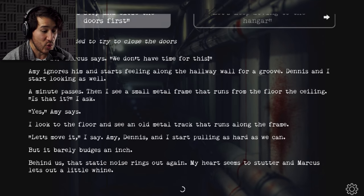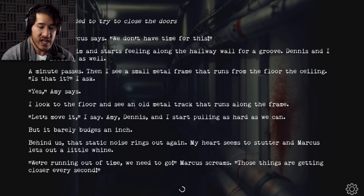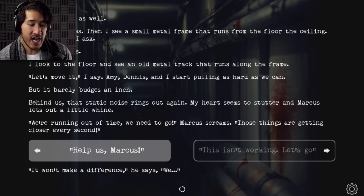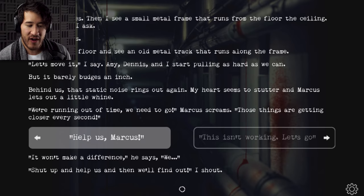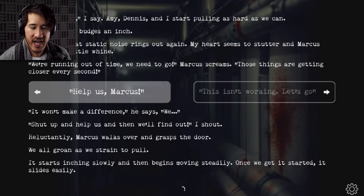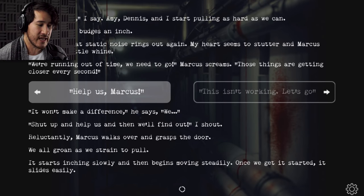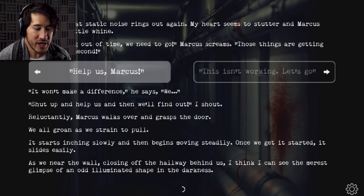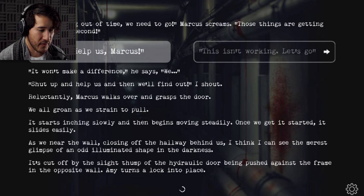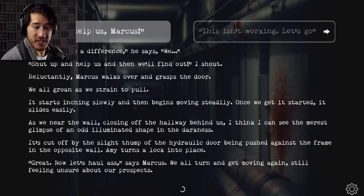Behind us, the static noise rings out. My heart seems to stutter. 'We're running out of time. We need to go — those things are getting closer every second.' 'Help us, Marcus!' He reluctantly walks over and grasps the door. We all groan as we strain to pull. It starts inching slowly, then begins moving steadily. Once we get it started, it slides easily. As we near the wall, I can see the merest glimpse of an odd illuminated shape in the darkness — it's cut off by the slight thump of the hydraulic door being pushed against the frame. Amy turns the lock into place. 'Great, now let's haul ass,' says Marcus. We all turn and get moving again, still feeling unsure about our prospects.